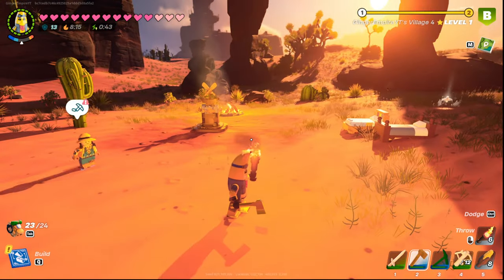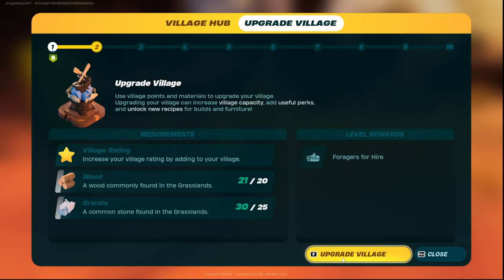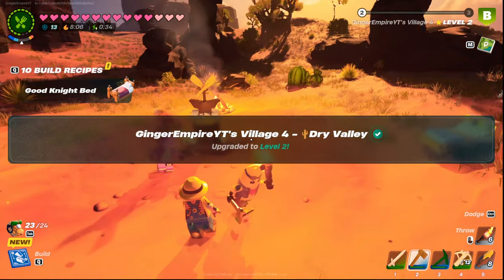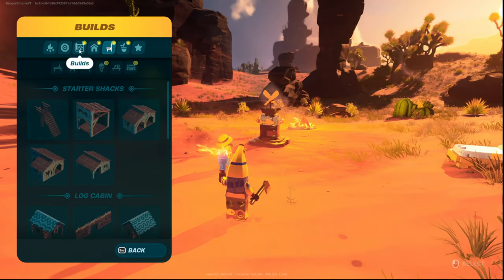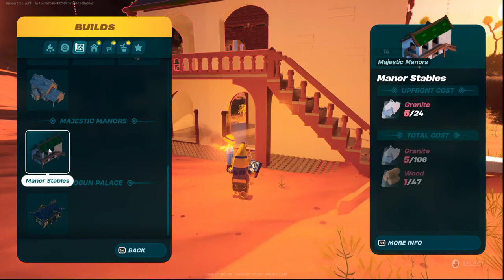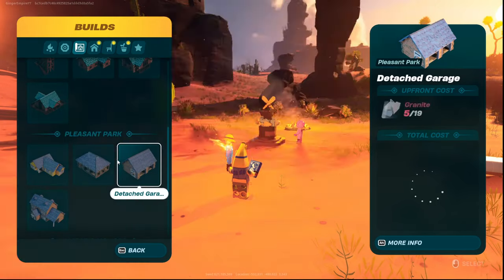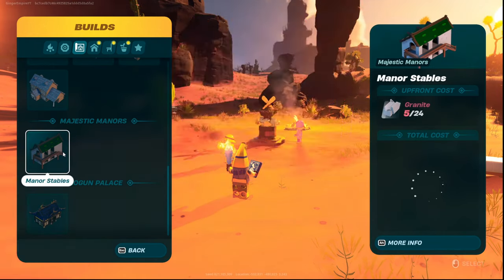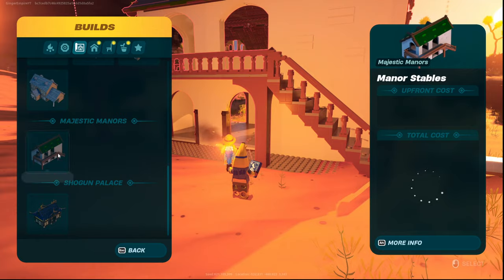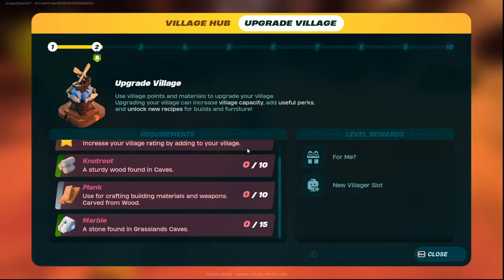Make sure that you have a base in every biome, because when you upgrade these villages — these village hubs, or bases — you unlock different things. In this case, we just unlocked the Majestic Manors set. In the forest, we're going to unlock Log Cabin and Pleasant Park. Winter is the Shogun set, and Majestic Manors is the desert set. So make sure you have a village hub in each zone and that you're building it up.